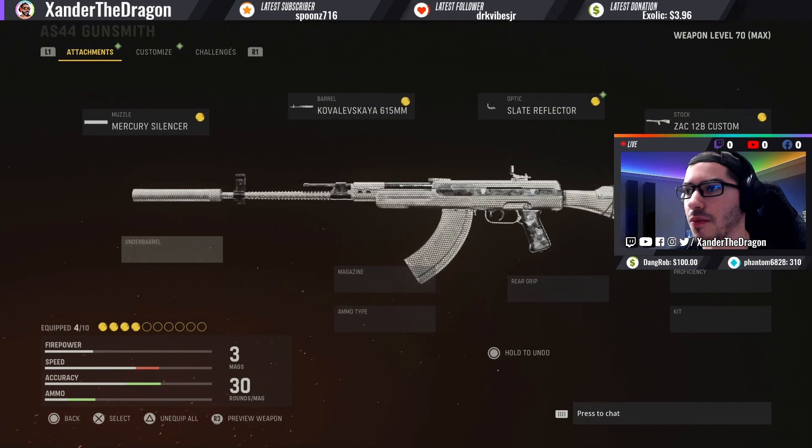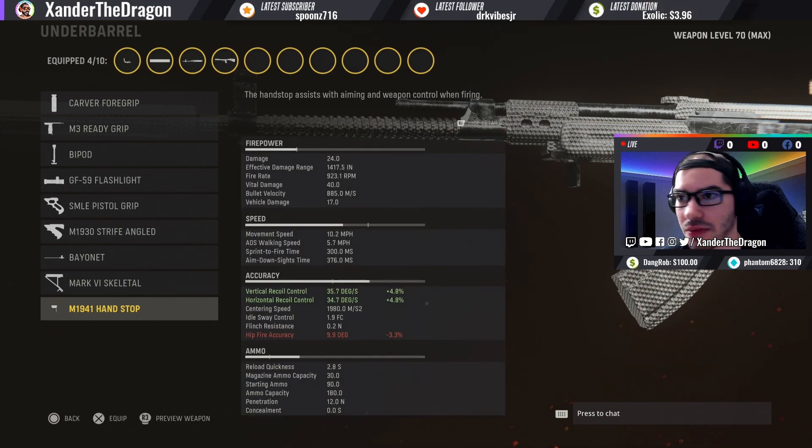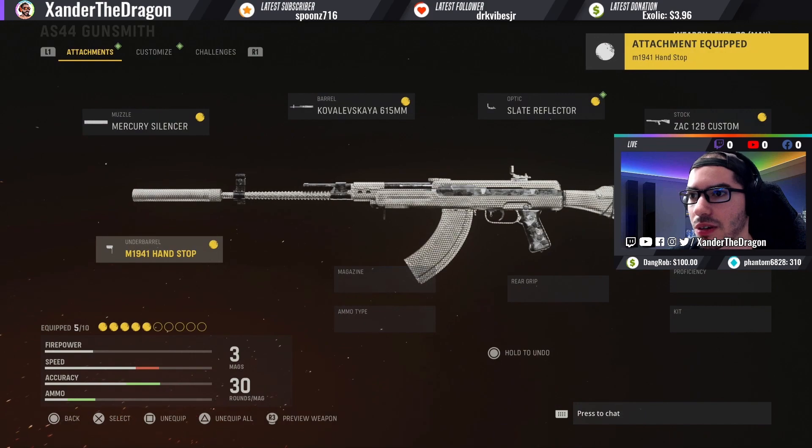For the underbarrel we're going to put on the M1941 Hand Stop. This is going to give you even more recoil control. I do not care about hipfire accuracy — we're going to put that on right there.